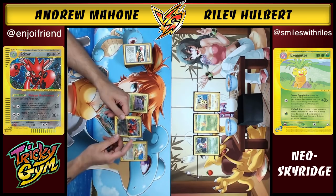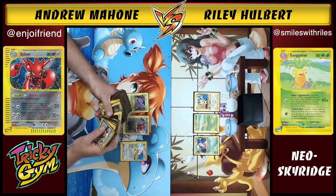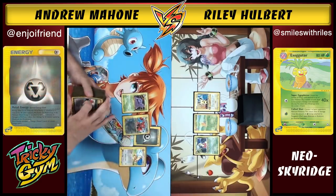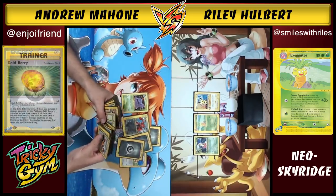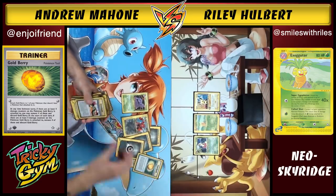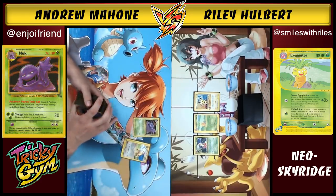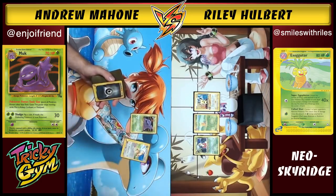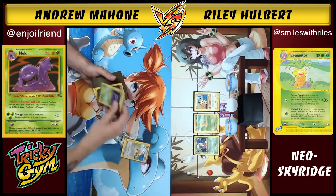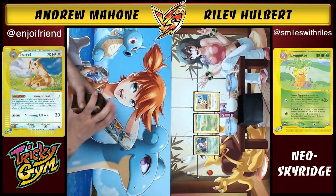Then Heavy Metal — flip a number of coins equal to the number of metal energy attached to Scizor; this attack does 30 damage plus 20 more for each heads. The cool thing about Scizor is that you try to load it up with metal energy, which decreases damage done to Scizor by 10. When Scizor has three metal energy on it, it is very difficult to knock out. Add things like Goldberry into the equation — a tool that heals 40 damage whenever it has 40 damage on it — and Scizor pretty much never goes down. Muk is the old-school equivalent of Garbodor; Toxic Gas ignores all other Pokemon powers to stop his Meganium. And Furret's Scavenger Hunt ability lets us trade two cards in hand for an energy card from the deck, helping find those metal energies for Scizor.